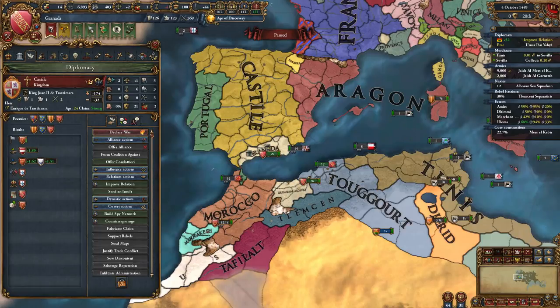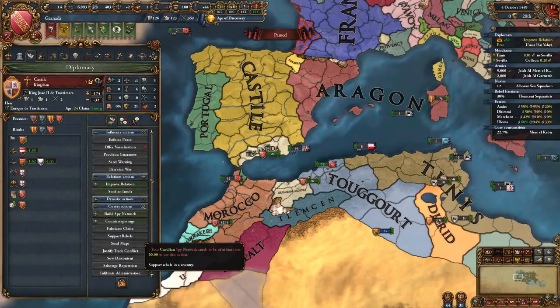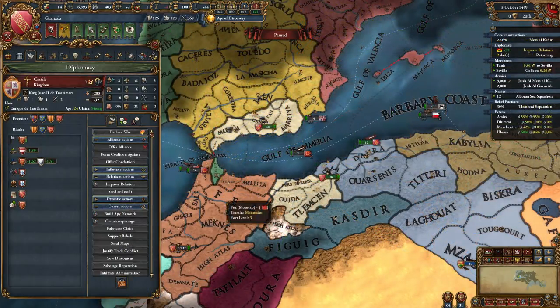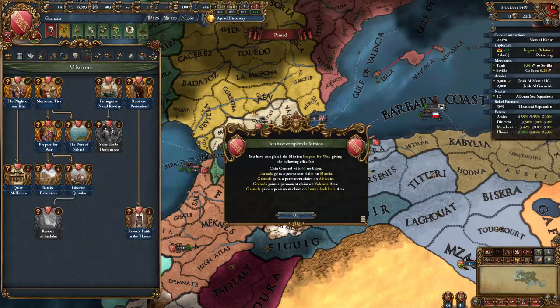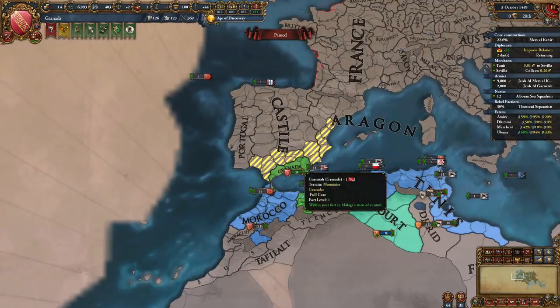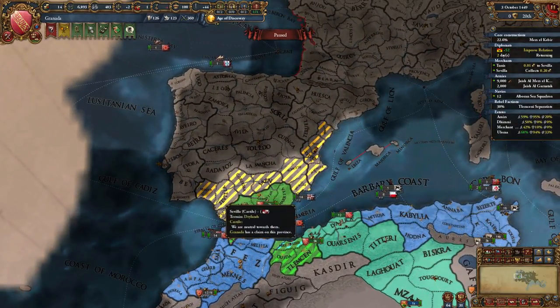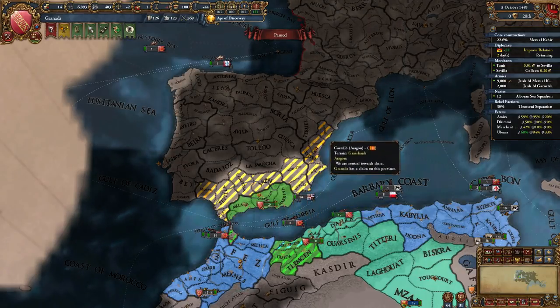Once these prerequisites are met, unlock the mission, and this will give you six extra developments in your capital for free. To complete the second and most important mission, Prepare for War, we must send out our finest diplomat to either insult or scornfully insult Castile. Once this is achieved, pause the game and click the mission. Congratulations! You have just received claims over all of southern Iberia and have a god-like general. It is now time for us to prepare for what comes next.